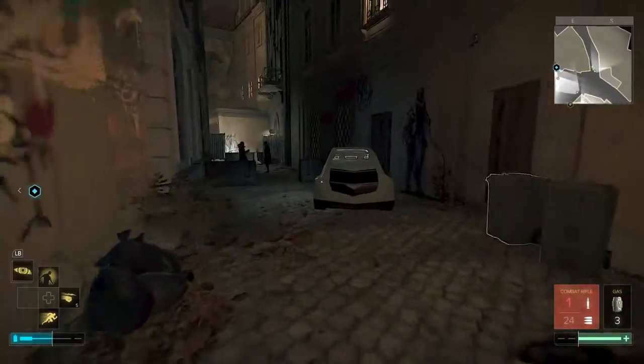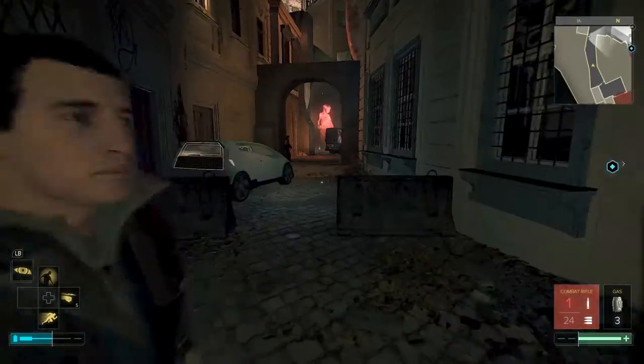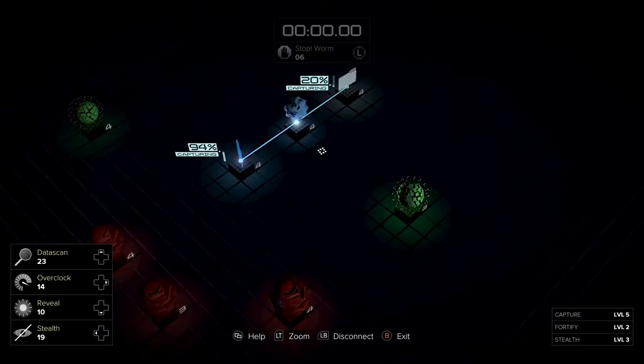We're going to look at that when we go to the control room because it leaves us really nearby. But if you do choose to go in that way, that's the way to do it using the keycard. Run past those guys, they will get bored eventually. Head up here — you can hack this keypad if you like, a little bit of experience there for you.